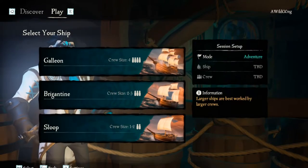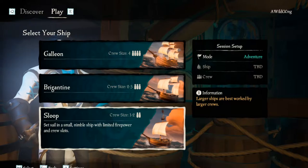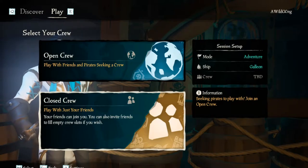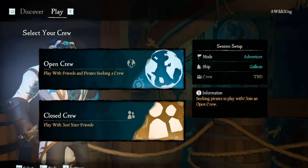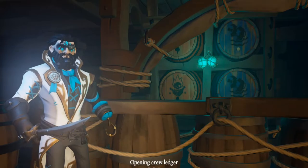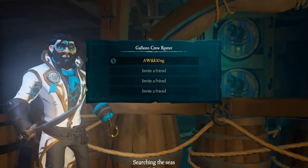Now we're going to talk about what ship to choose when you load into Sea of Thieves. There are three different ships: a sloop, a brigantine, and a galleon. The galleon is obviously the big one — it's got four cannons and three masts, and it's the hardest to sink. If you're a new pirate, I highly suggest picking the galleon, especially if you're alone, because you'll have eight cannons total — four on each side. There are no crewmates to get in your way or mess things up. Also, the sloop has one mast, so if somebody hits it with a chain shot, you can't move anymore and they can board you easily. The galleon is also the easiest ship to maneuver and the fastest ship in the game if you have full wind — so galleon is the clear choice.